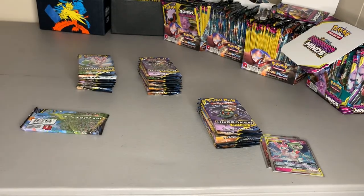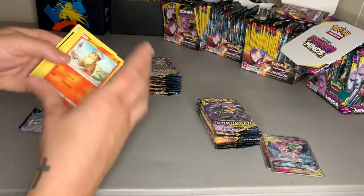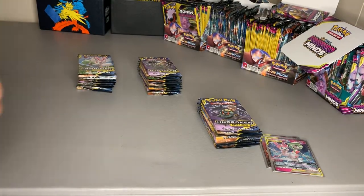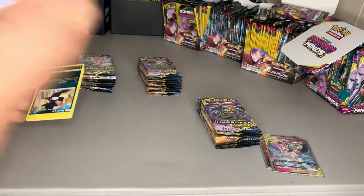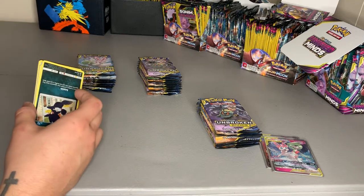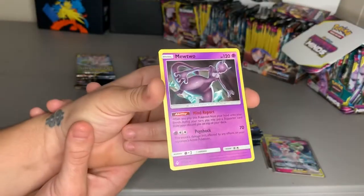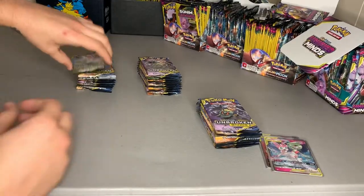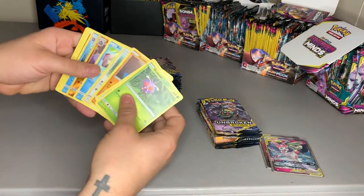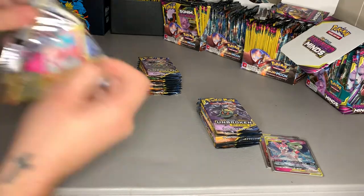Between Hidden Fates, Burning Shadows, Unified Minds, and now Unbroken Bonds, I've got a lot of these online cards. Y'all want them, let me know — I'm down to give them to you if you're going to use them. And just like these empty packs — if y'all want them, I got a bunch of empty packs back there, all empties. Just a good-looking Mewtwo card, although it is not what we're looking for. I'm glad to finally be getting into Unbroken Bonds — this is my first time really opening any of these.